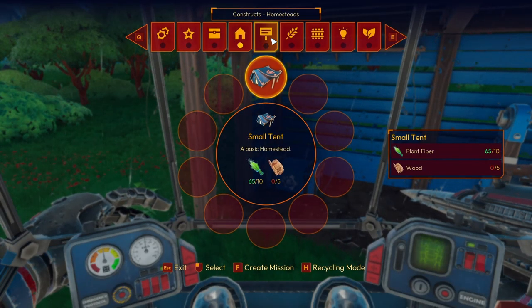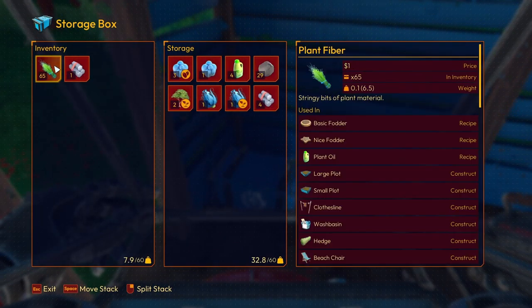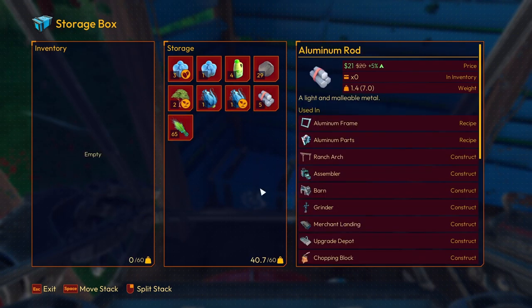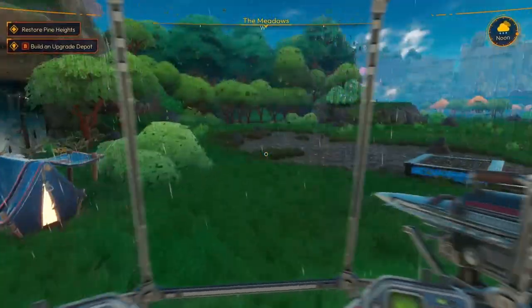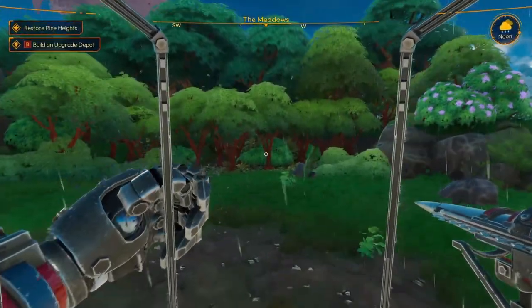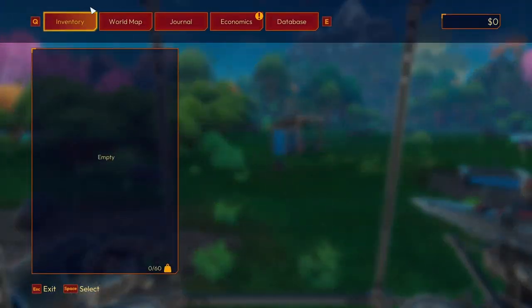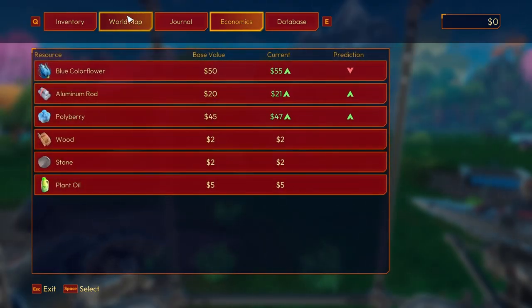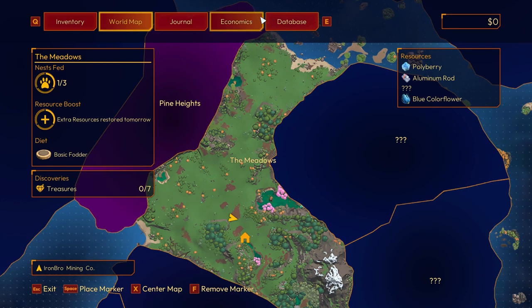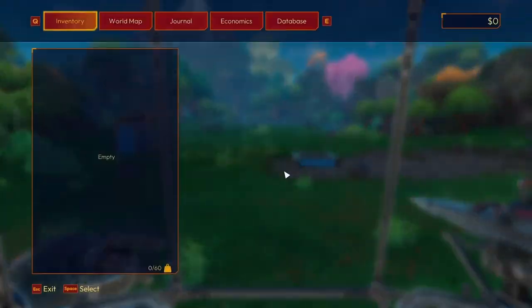He wants us to make this upgrade depot, but I don't have the stuff for that yet. Wait, how did I get more storage on? There's a weight limit - look at this. Was I doing something wrong before? I must have been at max weight and not realized it. That's why we learn as we go. We need more aluminum. It wants us to restore Pine Heights, but I don't know what that means yet.